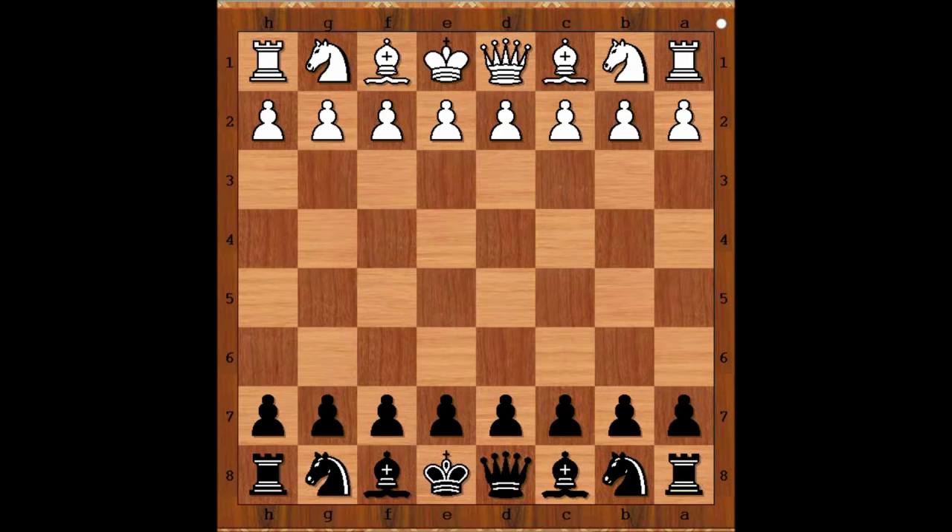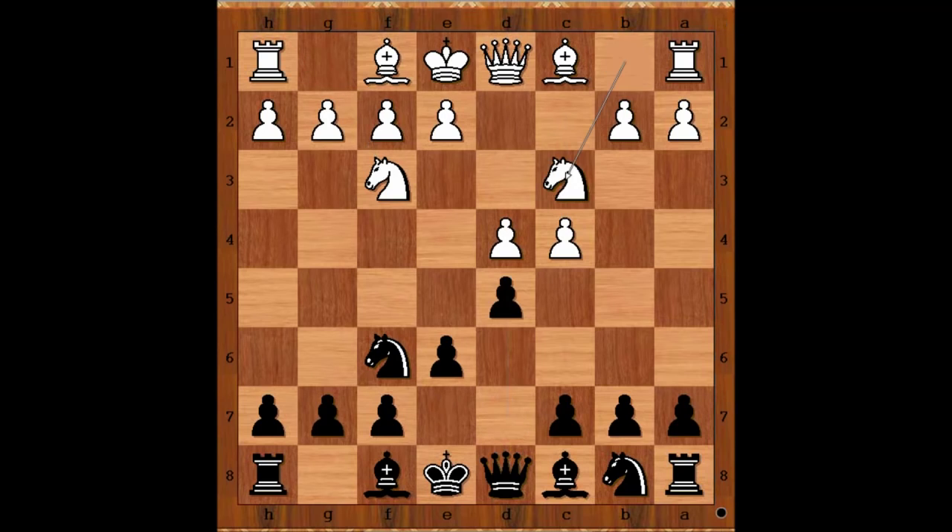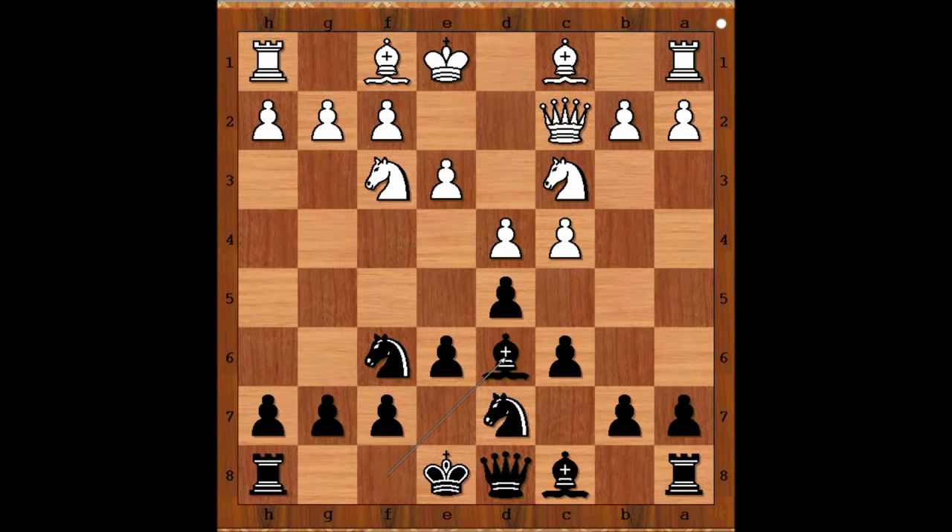Richard Rapport had white pieces and he started with d4. Pavel Elianov played knight to f6, c4, e6, knight to f3, d5, knight to c3, c6 — going for the Semi-Slav Defense. Then e3, knight from b to d7, queen to c2, bishop to d6, and now g4.